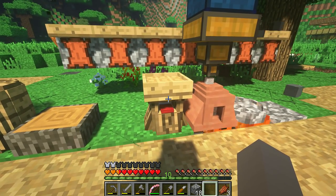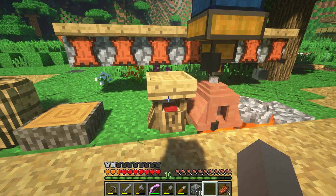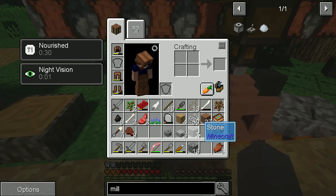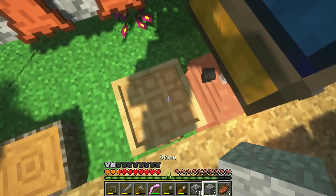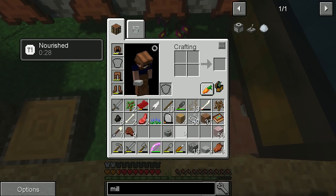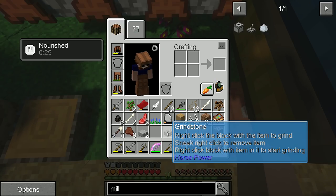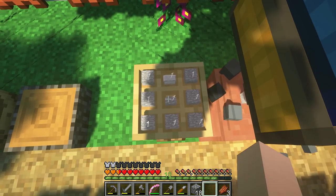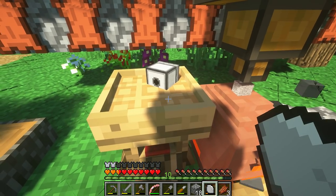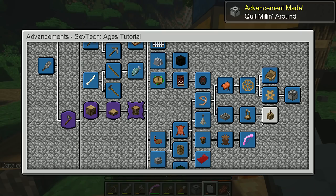I've gone ahead and started putting together the mill off-cam. I've got all the bits and bobs so we can actually do it. So we're going to put the mill down — that's the first thing we're doing this episode. It's a slab up there, and we'll go ahead and get our old grindstone, which we got rid of, and give it a good whack with a crafting rock. Ta-da! And here comes the quest — 'Quit Milling Around.' Done.